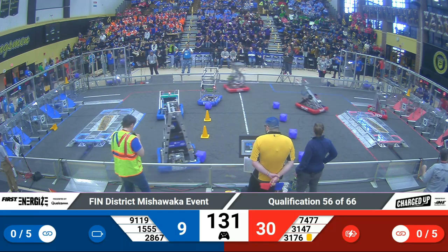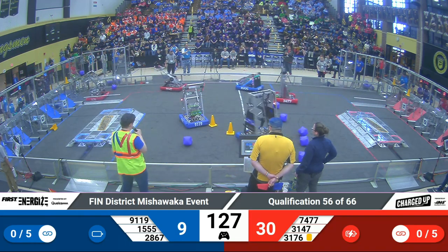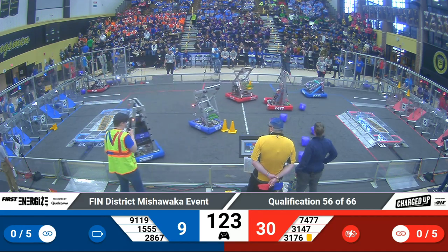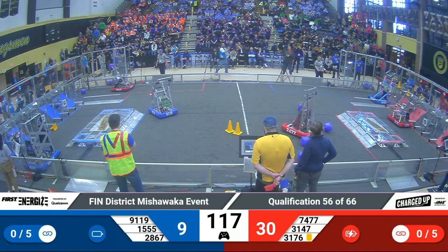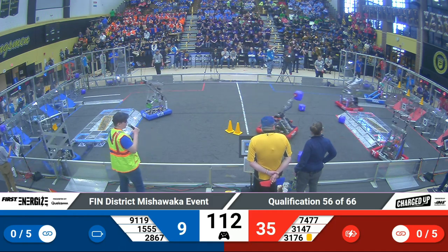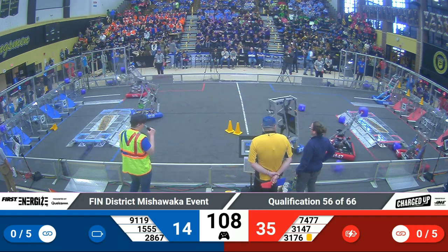With students now controlling the robots, let's take a look at 9119. The rookie is currently attempting to grab a cone in midfield to score it for the alliance. Over in the red loading zone, it's Munster Horsepower, showing how they earned that name by speeding across the field in order to get back to their community and form a link as quickly as possible.